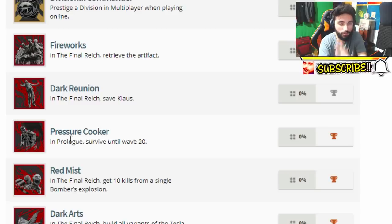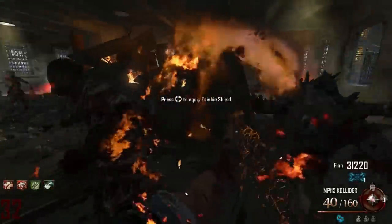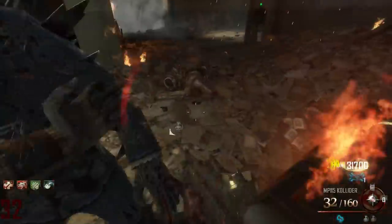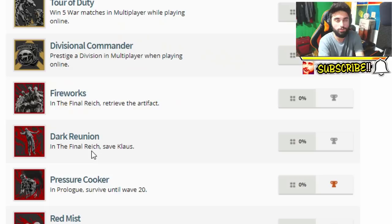This one is called Pressure Cooker and it says: in Prologue, survive until wave 20. It's a bronze trophy. Now check this out — first of all, it confirms waves. We're gonna have rounds! We're gonna be able to survive to round 50, you know what I'm saying. But it also says 'in Prologue' — it doesn't say 'in the Final Reich' just like the other trophies.